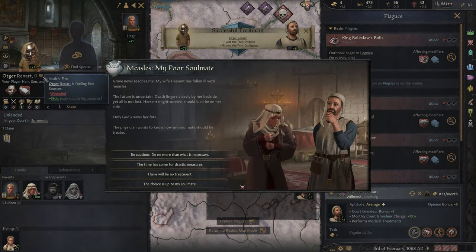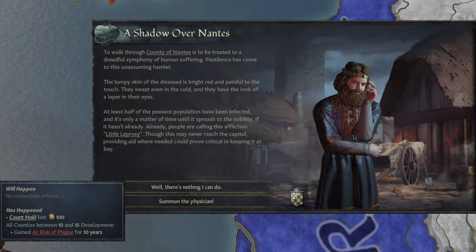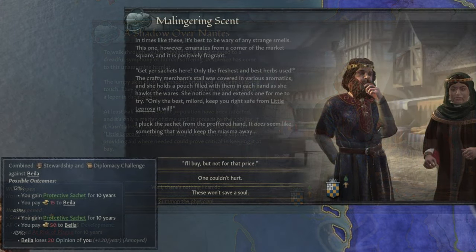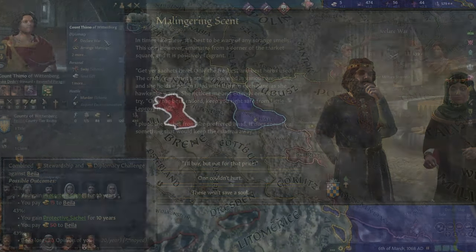When a Plague hits you, you are met with the 'Ashada over wherever' event, where you are punished with a significant legitimacy hit and an expectation to find a physician. Following this are a few other events that basically demand gold from you, or tax you with stress and other debuffs. In short, getting hit with a plague has no fun gameplay.